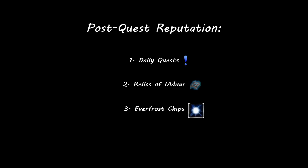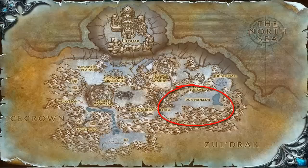The final way to earn reputation with the Sons of Hodir is by collecting Everfrost Chips. Scattered on the ground across the area circled on the map are items called Everfrost Chips — each one you pick up can be turned in to the NPC in Dun Nifelem for 325 reputation. However, these chips are rare spawns, and due to phasing issues you sometimes need to get very close to their spawn location for them to appear on screen, making them very difficult to find. I'd recommend ignoring this method and sticking to dailies and Relics of Ulduar, though if you happen to come across one while questing, be sure to pick it up for the free 325 reputation.